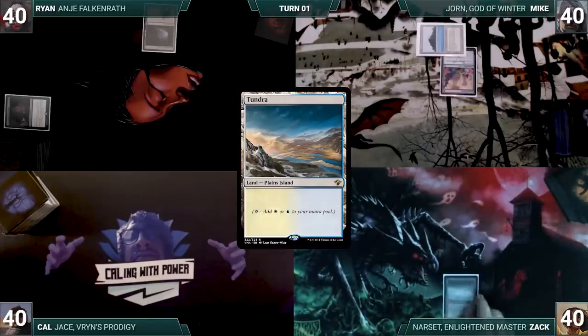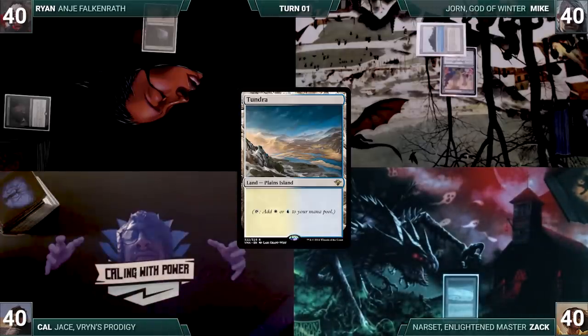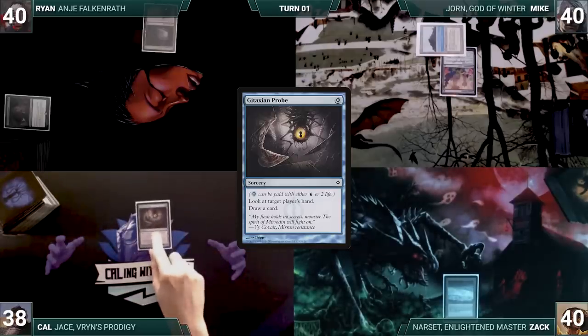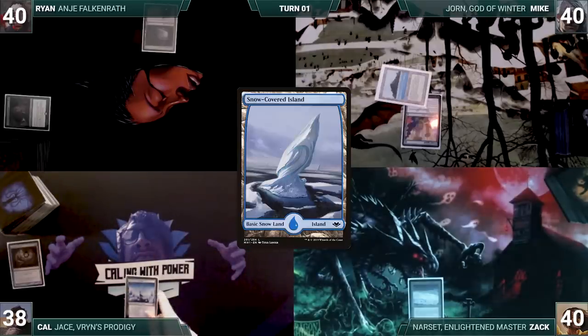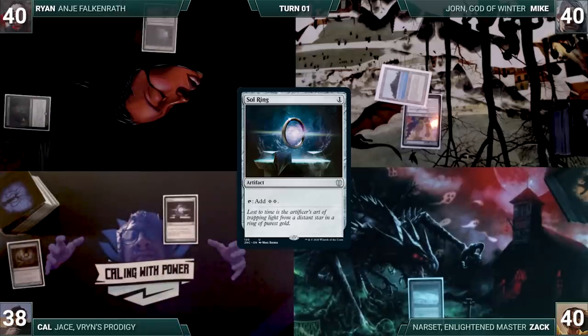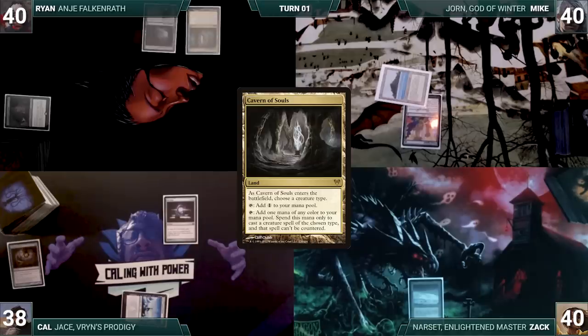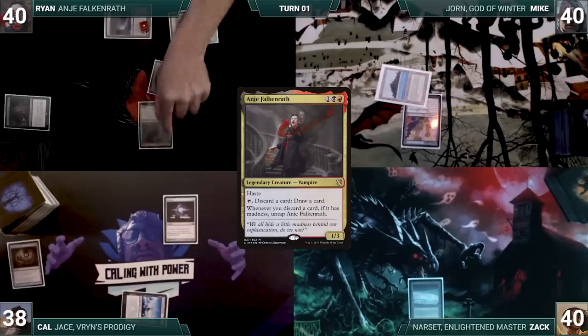Zac draws a card for turn, plays a Tundra, and passes. Kal draws and pays two life to cast Gitaxian Probe, targeting Ryan. He looks at Ryan's hand, draws a card, plays a Snow-Covered Island, and casts Sol Ring before passing. Ryan draws, plays Cavern of Souls naming Vampire, casts Mana Crypt, and then casts his commander, Anya Falkenrath.